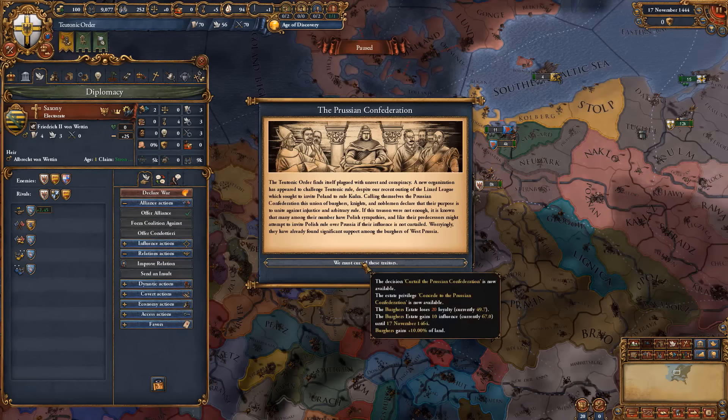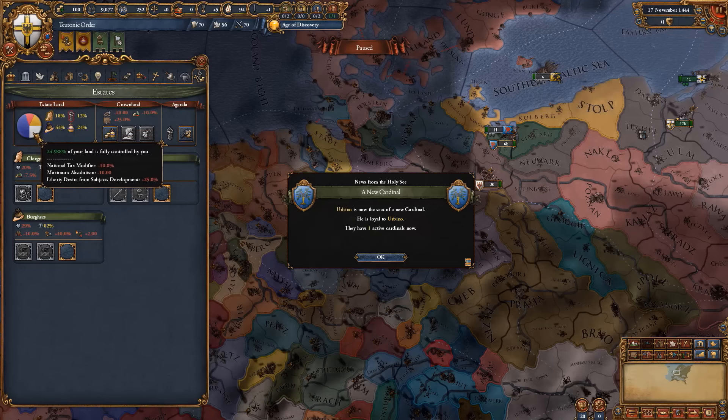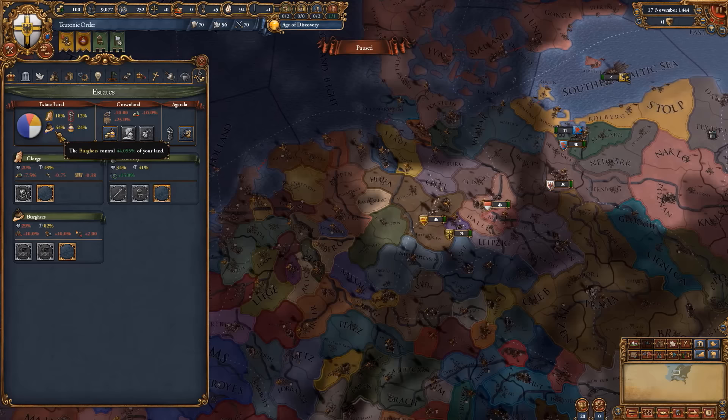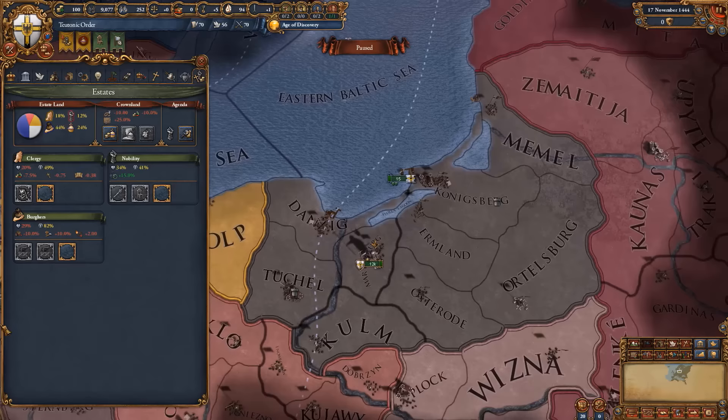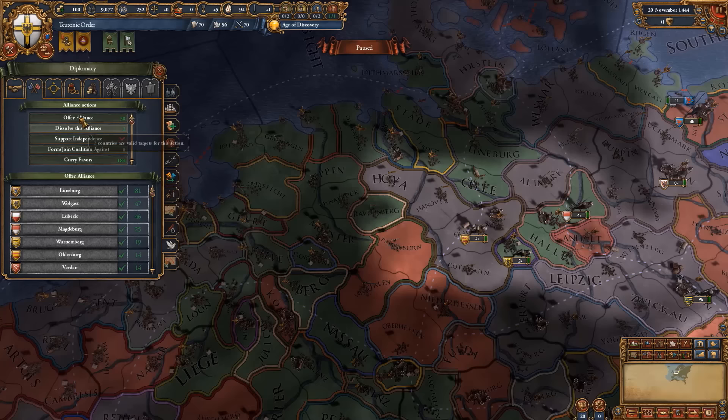We're going to get our heir here and he's actually pretty bad, but that's fine — you can't always win. The Prussian Confederation has triggered, giving us minus 10 crownlands and plus 10 lands for the Burgers. So we have roughly 25% crownlands. We need to get it to 40%, meaning we need to take lands three times, otherwise this game is going to be over before it even started. Continue getting your alliances — we got the Saxons, and that also completed our mission, which gave us one more diplo rep.